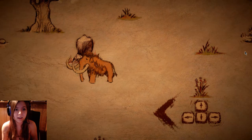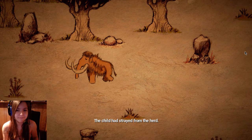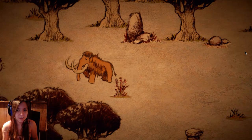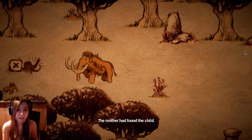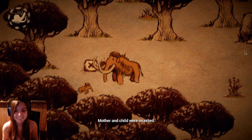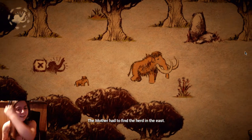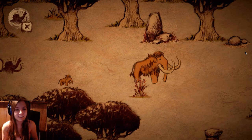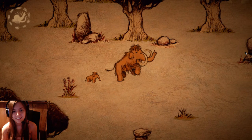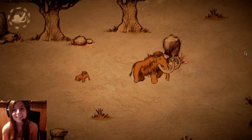The mammoth turned west to find her child. To find my child! The child had strayed from the herd. Alright, gotta get our child. The mammoth found the child — gotta press X. It's so cute! The mammoth had to find the herd in the east. Come on up, you little slowpoke. Oh, it's so cute — oh my gosh, I love elephants. They're so cute!